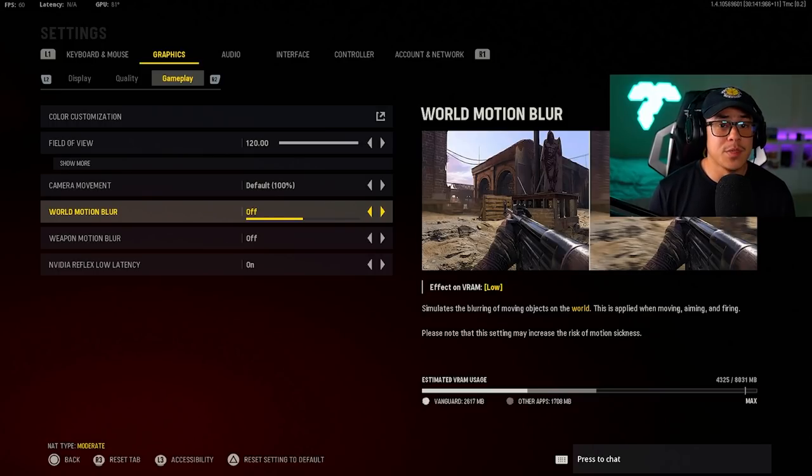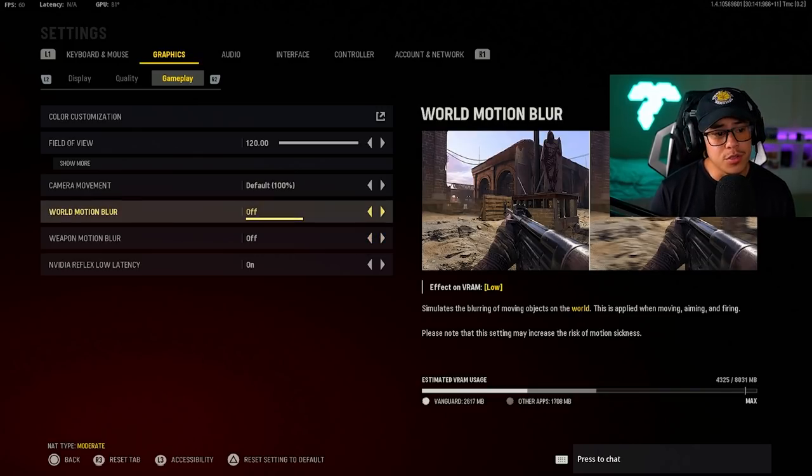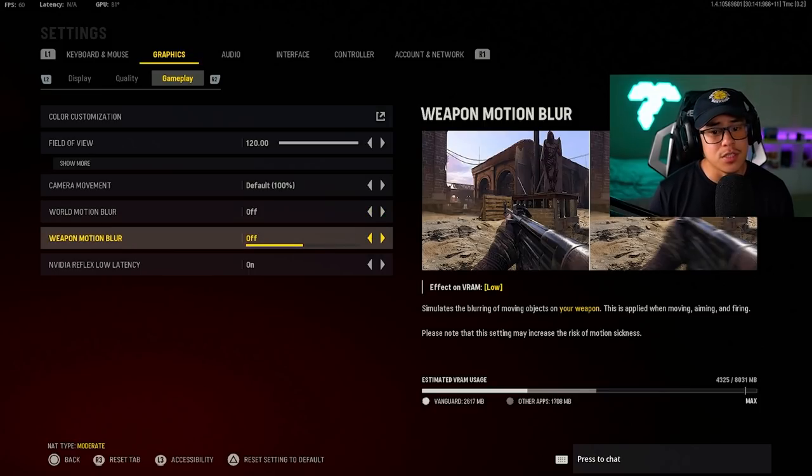One of the biggest mistakes beginners make is having world motion blur and weapon motion blur on. You definitely want to have these off because you are potentially going to be missing opponents you didn't even know were there, since everything is blurred out when you're moving fast. Being a fast-paced arcade-type shooter, you definitely want as clear a view as possible when moving around the map.